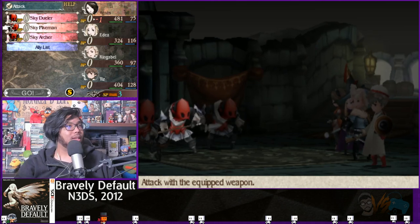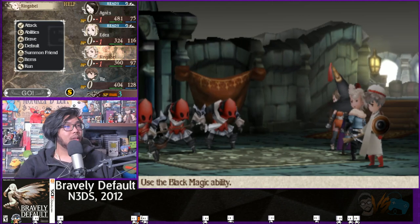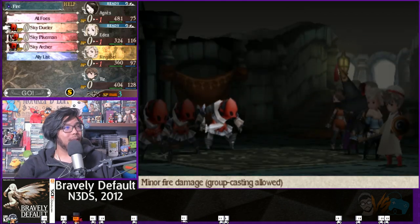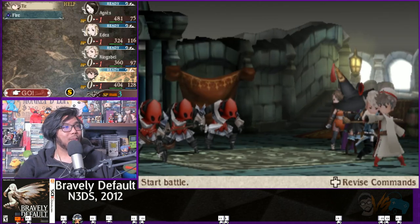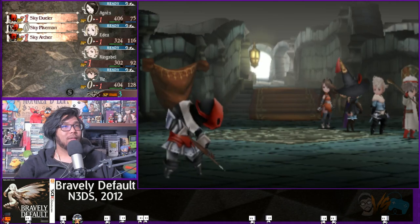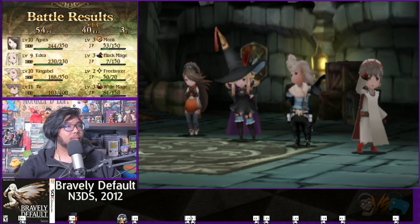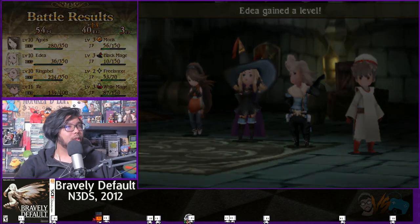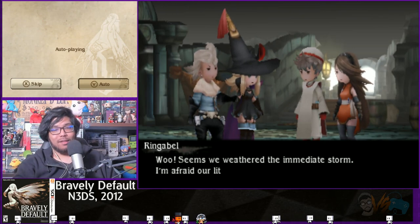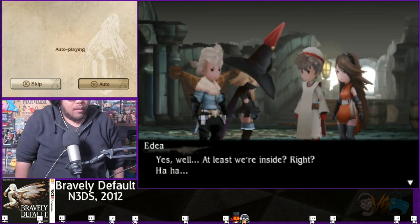A fight against sky duelers, a pikeman, and an archer — the archer is probably the most dangerous. Ringabel's special requires him to default, so I don't bother with it here. Everyone uses fire since it's working well, and Tiz uses black magic too. The strategy right now is just to spam fire — it works fine unless an enemy absorbs or reflects it, which matters more in boss fights.